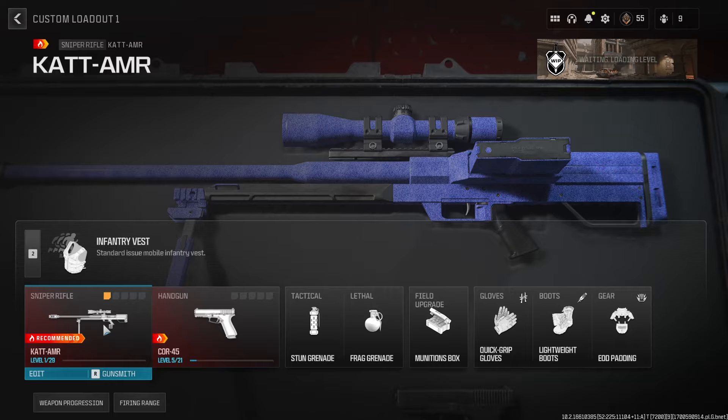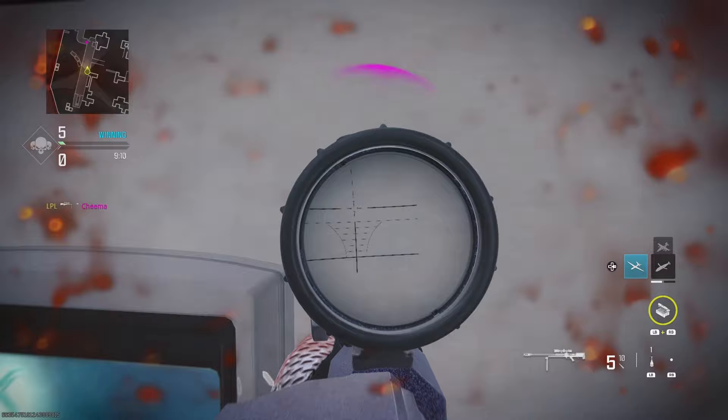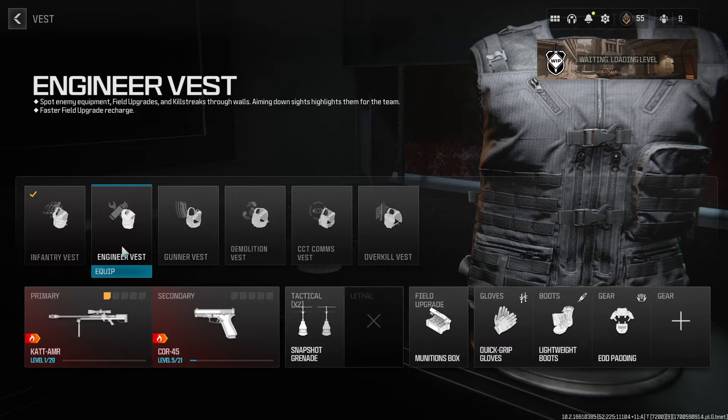Next, I'd recommend unlocking the snapshot grenades, as seeing enemies through walls is not only handy, it's going to be easier to line up those shots. Switching to the engineer vest is going to give us an extra tactical, and make sure you have the ammunition box also selected.